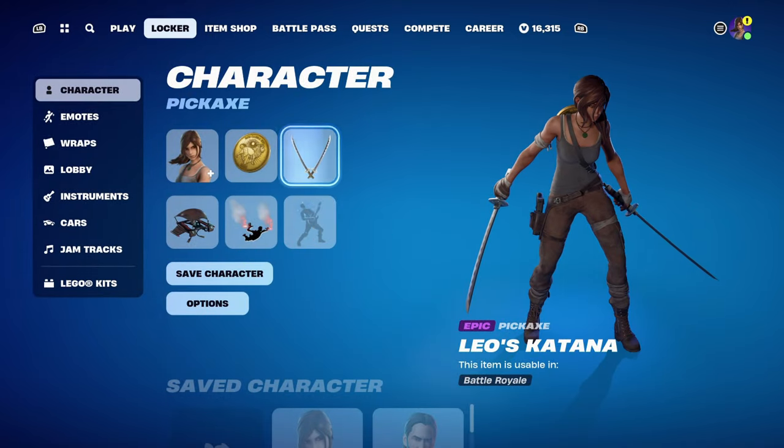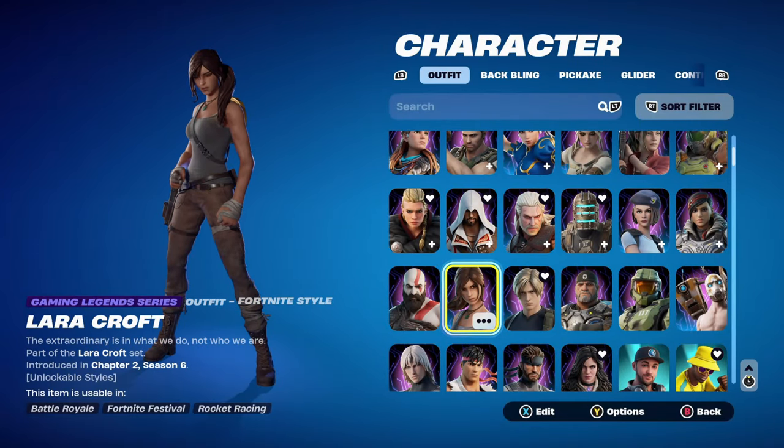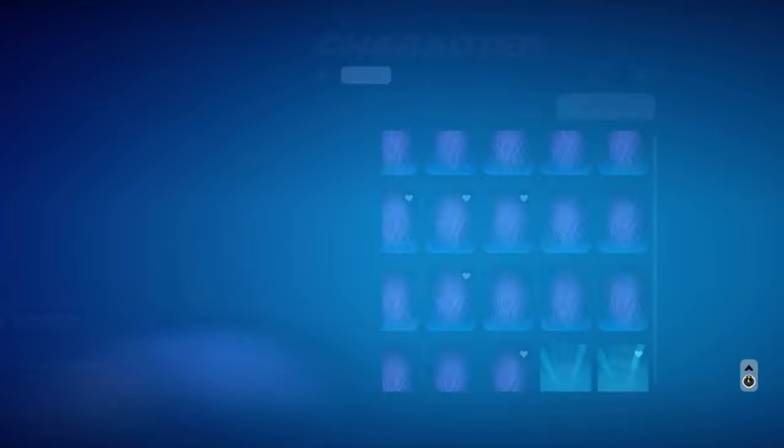The first skin for combo 1 is the Lara Croft skin, part of the Lara Croft set, introducing chapter 2, season 6. It was the first ever Gaming Legends series skin we got, tied to the battle pass. The edit style I'm using is the standard Lara Croft, mainly for the brown on the Leo's Katana, which has a bit of silver, black, and brown.